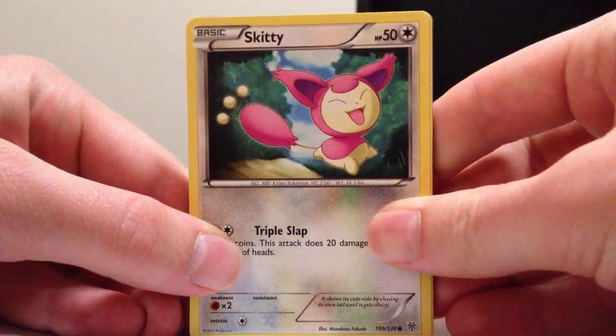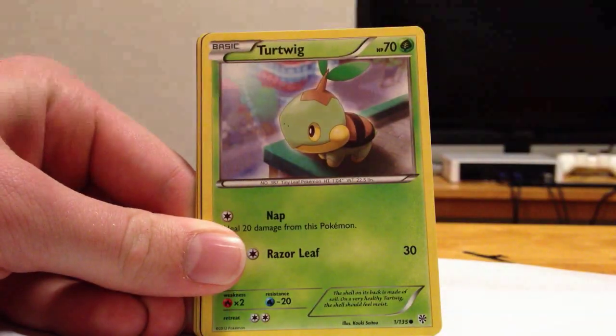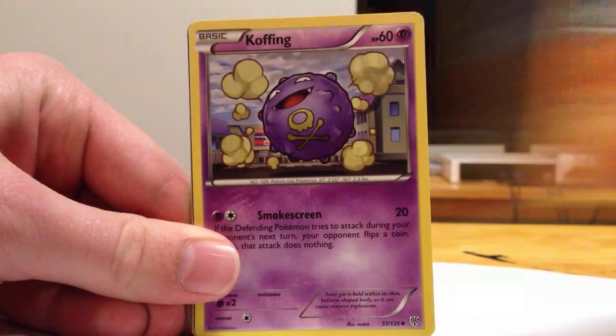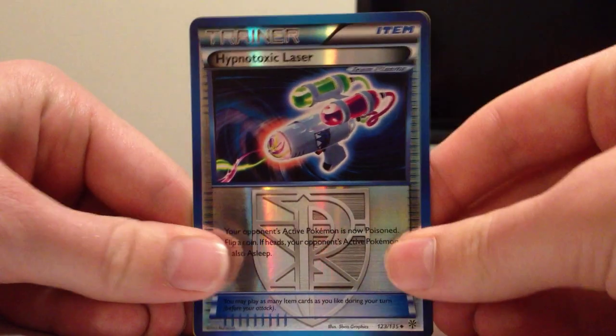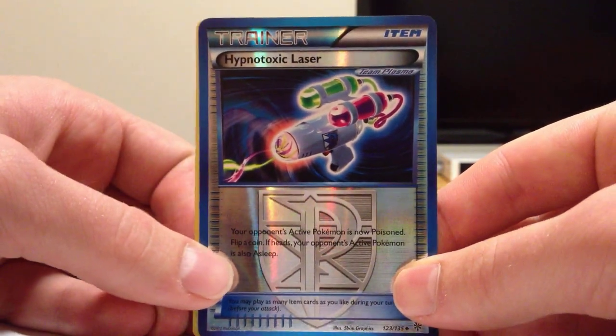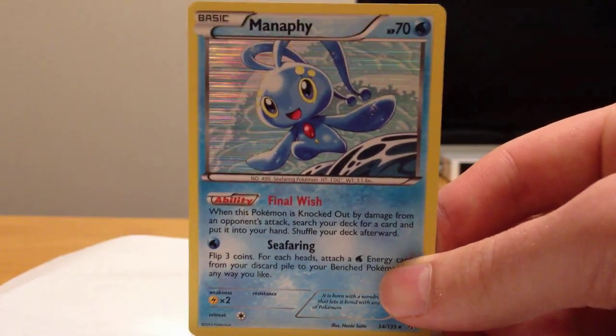We have an Infernape pack. We have pulled the Moltres, Victini, and that Lugia right now. There's still a full art in this box — we are just very lucky. Or a secret rare, whatever, that'll work too. Skiddy, Squetov, Magnemite, Turquix, Doduo, Plasma Energy, Solrock, a Reverse Hypnotoxic Laser — is that really necessary? That is my favorite reverse so far. And a Holo Manaphy. That was a beautiful pack — second one of those we got. Very, very nice.